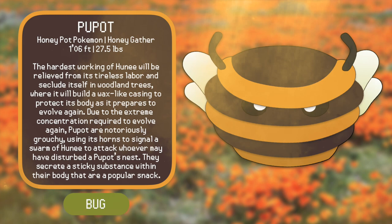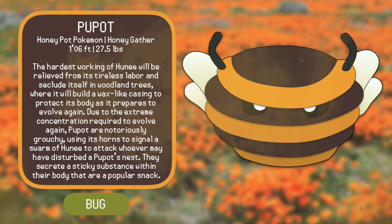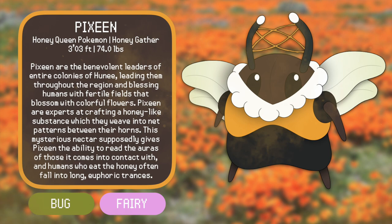Let's move on to the final evolution: Pixine — from Pixie and Queen. Pixine are the benevolent leaders of entire colonies of Honey, leading them throughout the region and blessing humans with fertile fields that blossom with colorful flowers. Pixine are experts at crafting a honey-like substance which they weave into net-like patterns between their horns. This mysterious nectar supposedly gives them the ability to read the auras of all who it comes into contact with, and humans who eat the honey often fall into long euphoric trances. Pixine are inspired by queen bees — the leaders of any given bee colony — a social process I find fascinating.